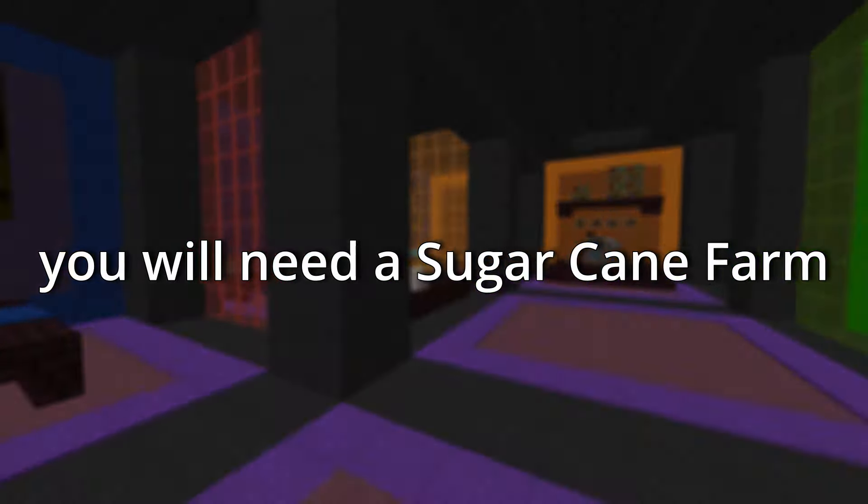I've linked a sugarcane farm in the description below. The reason you will need a sugarcane farm is because you are technically breaking 2 blocks at a time, which means pest spawn chances are doubled. The same is true with cactus, but it is a little less efficient.